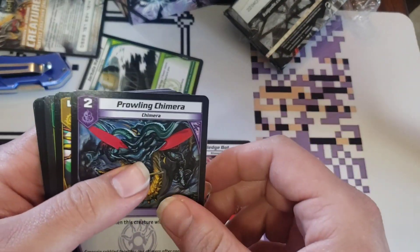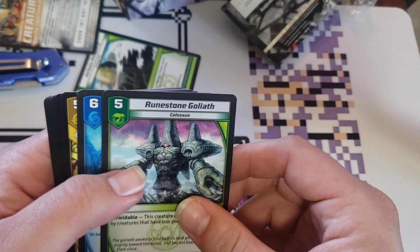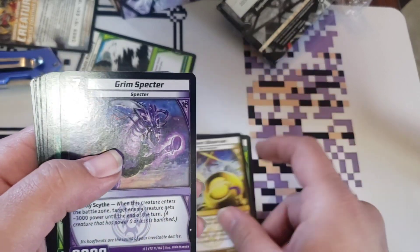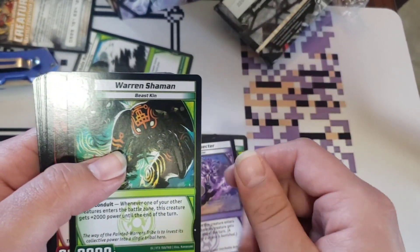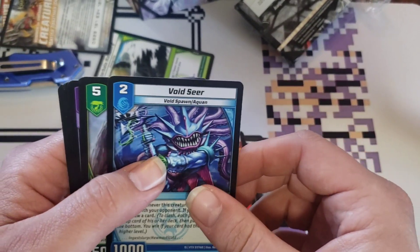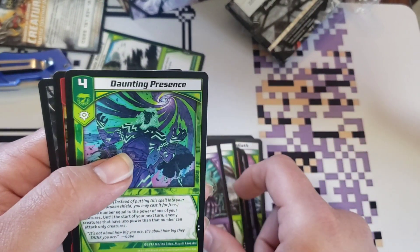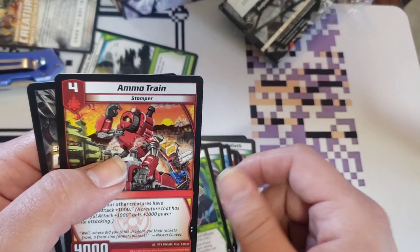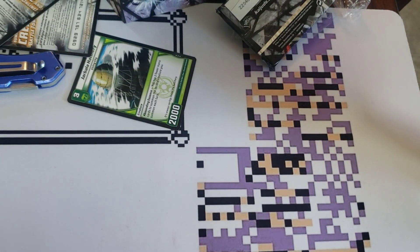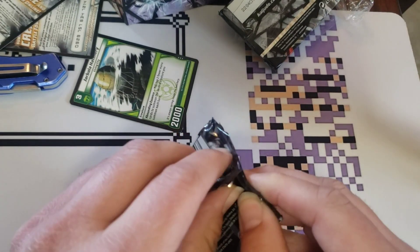Sledgebot? Hell yeah. Probably Chimera, Aurora Scout. Earthbound Giant's pretty good. Love the art of Lethal Lockbox. Ammo Train — never seen that card before.